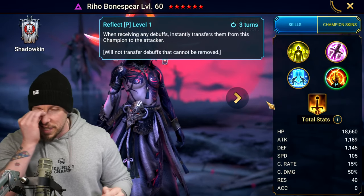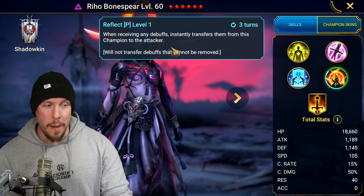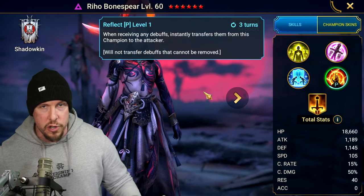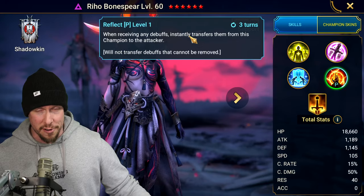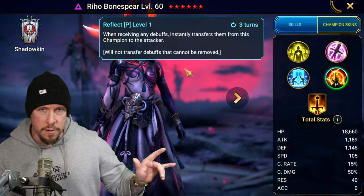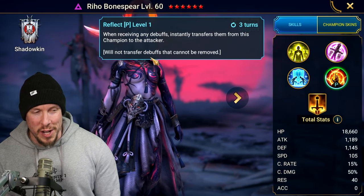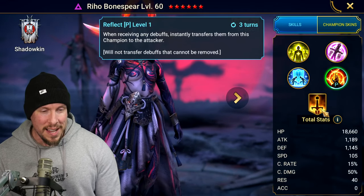On the passive, Reflect — this is such a powerful passive. When receiving any debuffs, she instantly transfers all of them from herself to the attacker. The key word is 'them' — it's not just one. There is a three-turn cooldown, so it only triggers once every three of her turns. But the upside is if she's getting two debuffs thrown at her, all of them transfer back onto the attacker. For example, in Dragon, all those poisons go back. Keep in mind it will not transfer debuffs that cannot be removed, such as protected bombs.